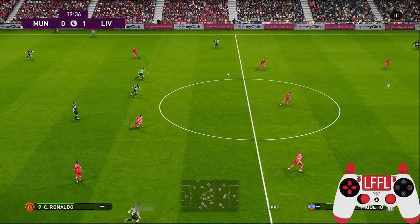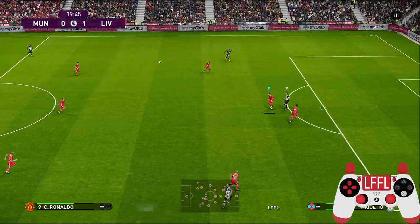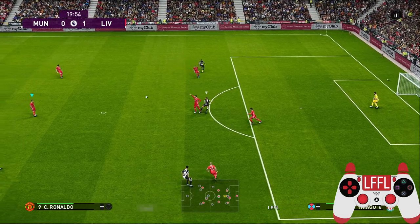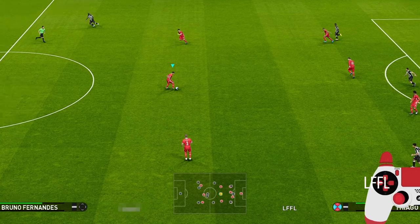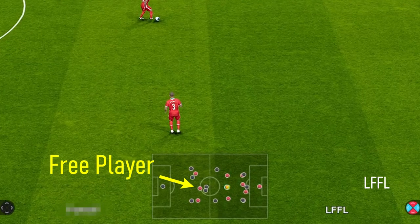When the ball comes, try to head it to your player. Then quickly take a look at the map and find a free player or a player who is making a forward run.